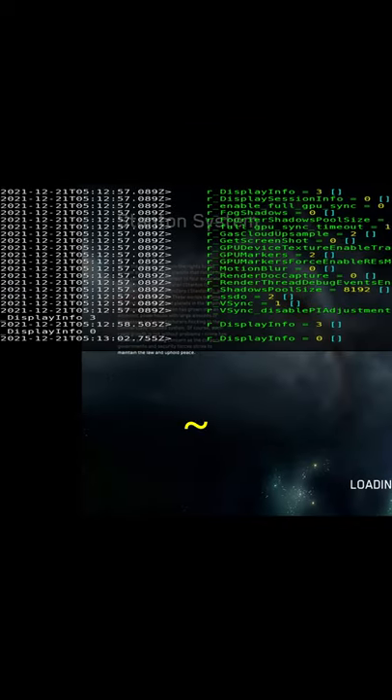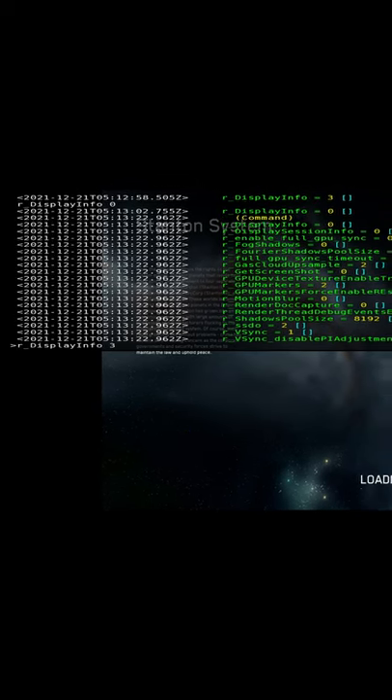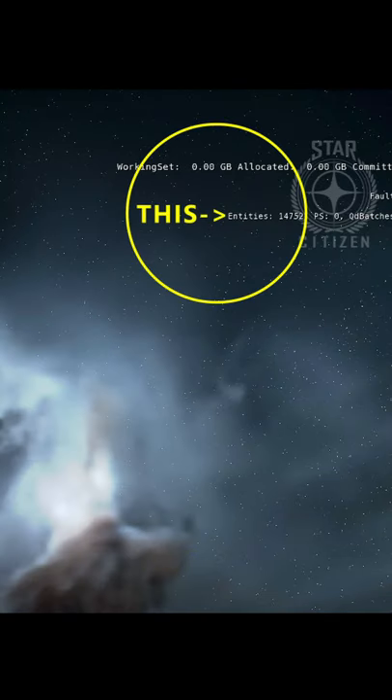If you've ever been stuck on an infinite load screen or can't respawn properly in Star Citizen, open the console with tilde, then type RTAB3 and press Enter to see what's going on. Watch to see if the entity count is increasing over time, which usually means you're good — just wait.